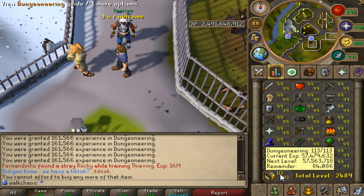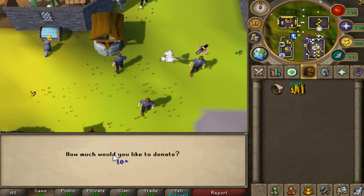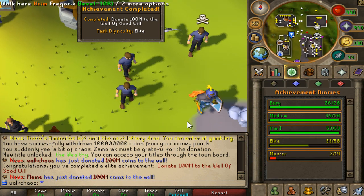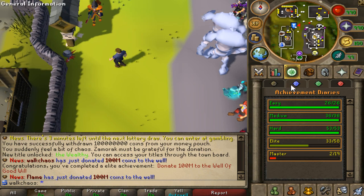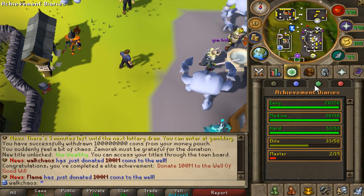We used all the lamps and didn't get a single level, but we're almost at 114. That was really a pain. Time to donate 100 million to the world — achievement completed. That hurts, but we've got 890 mil left. That is 33 out of 58 elite achievements completed, which is super amazing.